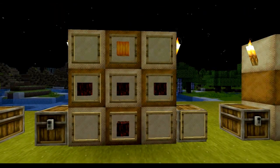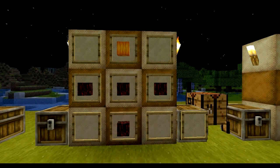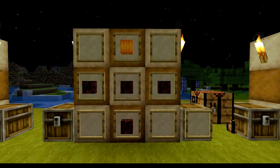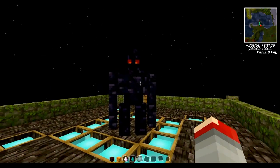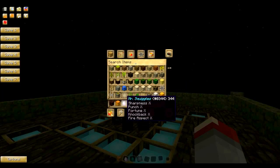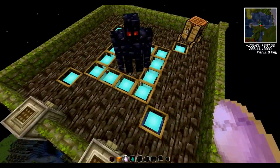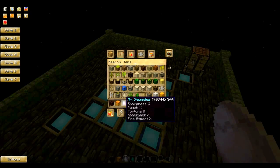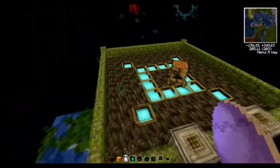Over here we have the recipe for the obsidian golem. As you can guess from the base material, this golem is going to be very tough to take down — 50 hearts of health and its armor reduces damage by 80%. So let's go check that out. Here is our obsidian golem, and I have with me Mr. Squiggles with his magical enchanted sword. We will see how many hits it takes to take him down — with sharpness, punch, fortune, fire aspect and all that great stuff. One hit...